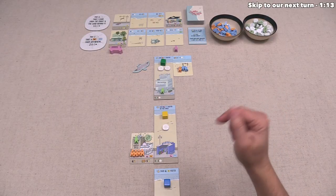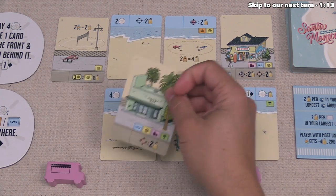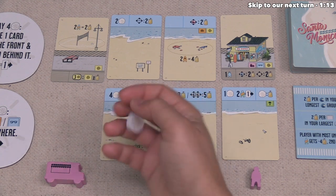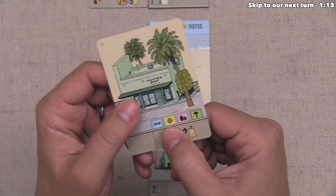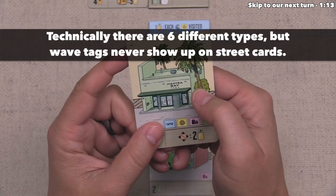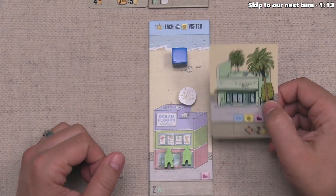It is now time for the blue player to take their first turn of the game. They've decided to take this card here, which is above the food truck, so they are going to take a sand dollar as a bonus, and then this will move once to the right. They can add this into their area, and you'll notice this card has four out of the five different tag types — the only thing it isn't is tourist.